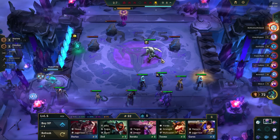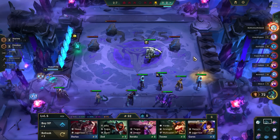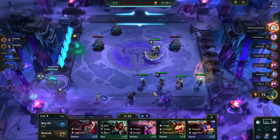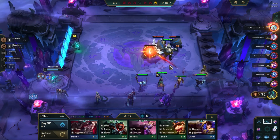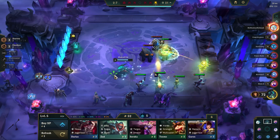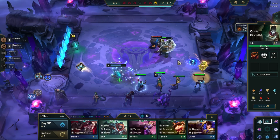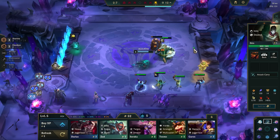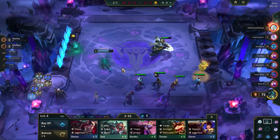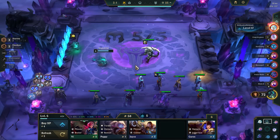I'm generally pretty happy about this spot considering the HP. There are a couple of things to think about here. First, lose streaking like this is a much worse strategy in the current meta because a lot of the good comps revolve around 4-costs. So you have to stabilize at some point when you're lose streaking — it's just a lot harder to stabilize. Second, if you're playing in Yorick's Graveyard, it's a lot more scary because you don't want to be the first one to die — the first couple people to die don't make use of playing around the galaxy.